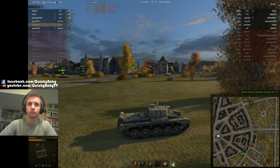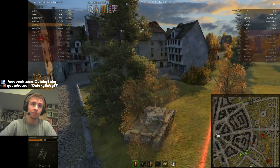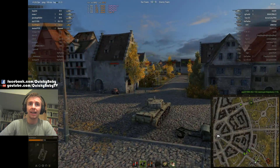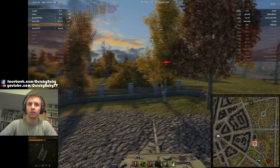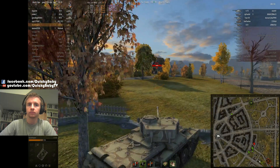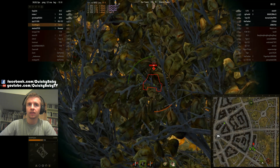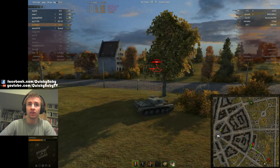I take my chances with the 110, firing on the move — trying to penetrate a 110 frontally with that kind of shot is not going to happen. I'm loading premium rounds now because I thought I was going to engage the E-75. There are still two enemy artillery left. The enemy E-75 has four tanks on him, but oh my god, he's full health. I aim at his turret sideways, but 200mm of penetration with premium shells isn't enough at that angle.